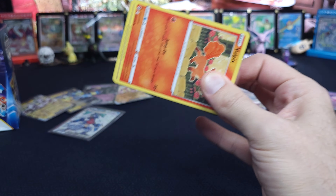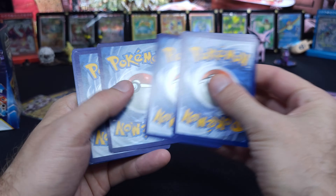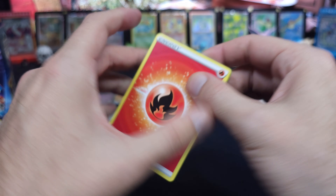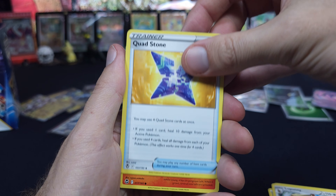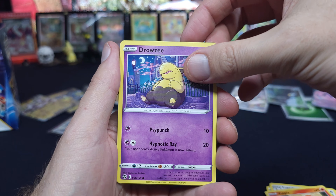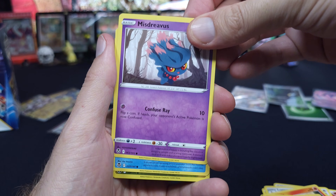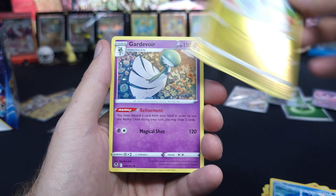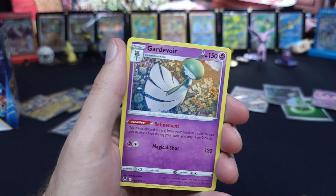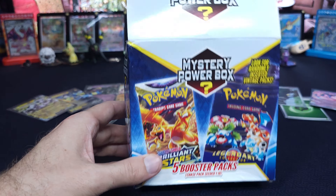I haven't seen these mystery packs at Walmart in a while. I thought you were about to make a mistake and forget to put it on. We're going between packs and it's getting weird. Flipping between sets. It was very embarrassing — there was a video of Aiden and I trying to find the TV remote. It took us about five minutes, and it was literally right in front of our face.